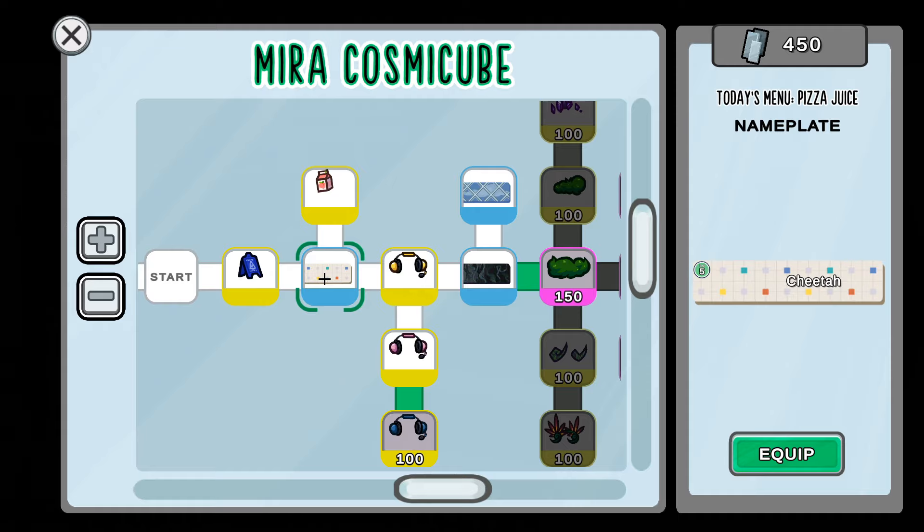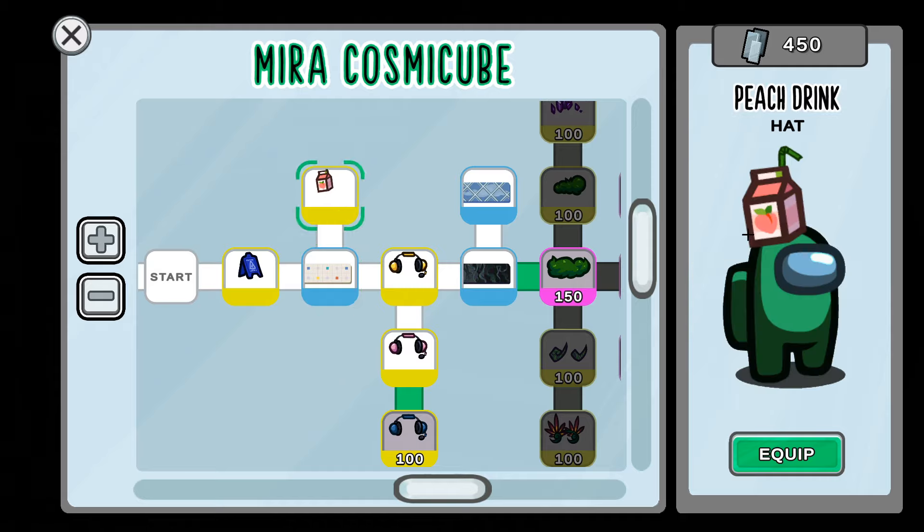The first thing we've got is the 'Slippery When Wet' hat in the blue version. Next up, we've got nameplates — I love how they made these. They're really unique because they give each person their own custom nameplate. This one is called 'Today's Menu,' and it kind of looks like a cafeteria floor. I really like that.